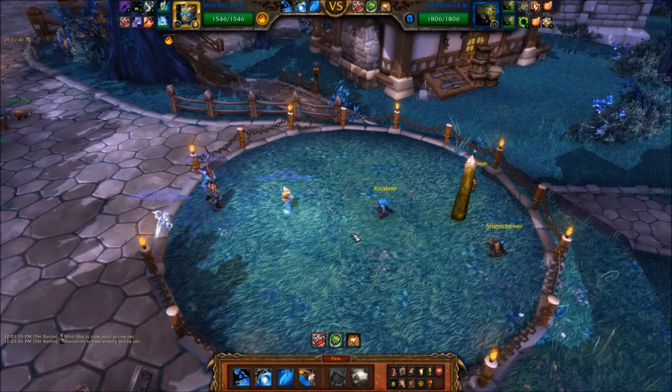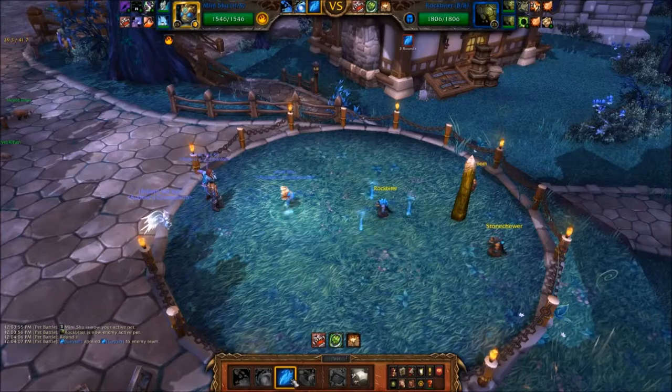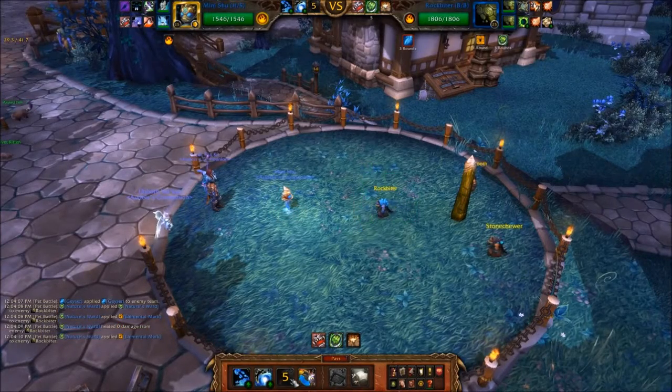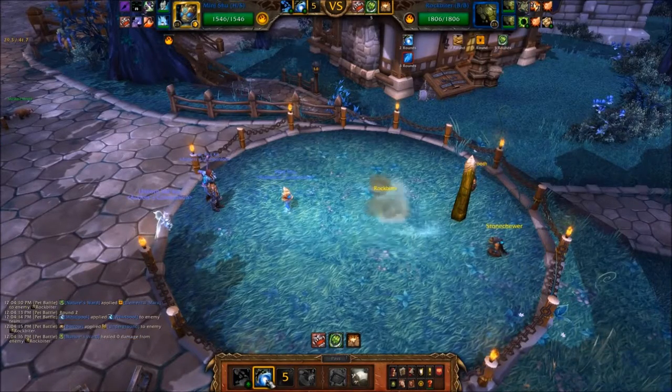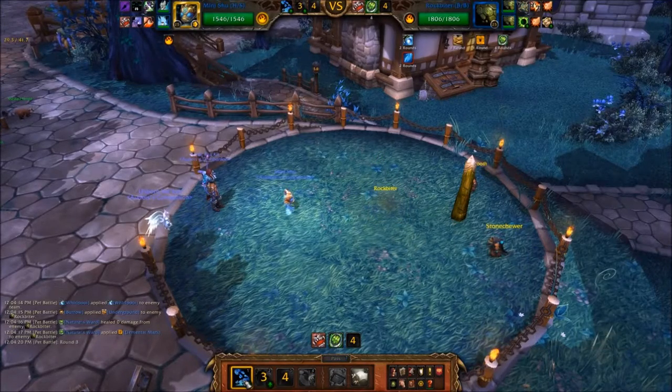Open the pet battle with your Pandaren Waterspirit and cast a Geyser followed by Whirlpool. Spam Water Jet until Rockbiter dies.